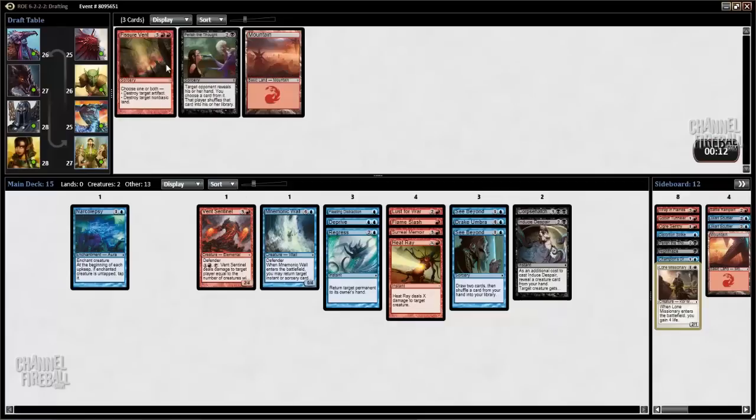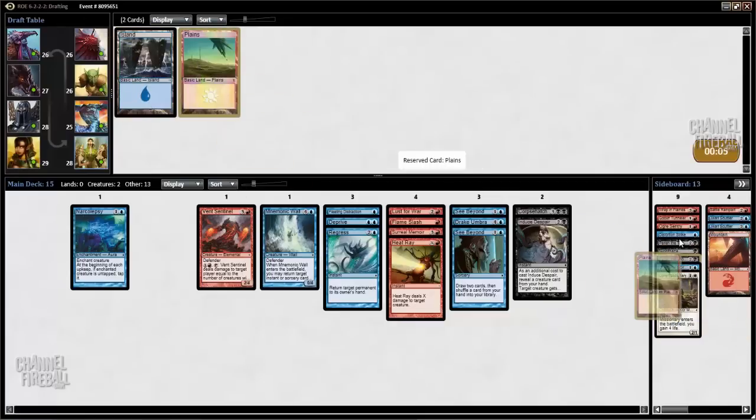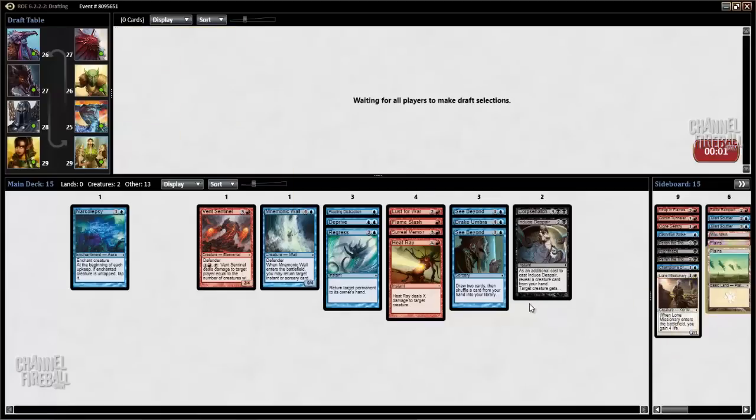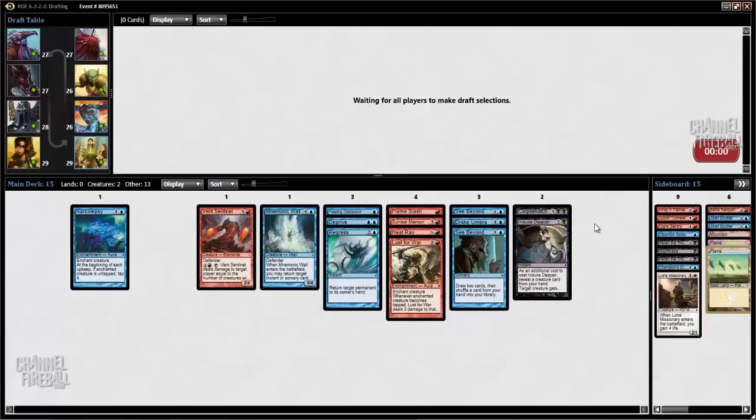Right now we have an excellent control deck that is just missing finishers and fixing. I want Prophetic Prisms, and I want a few Eldrazi or Skeletal Worms or whatever. Prophetic Prisms and Evolving Wilds — those are the cards I'm looking for in the last pack, I think.